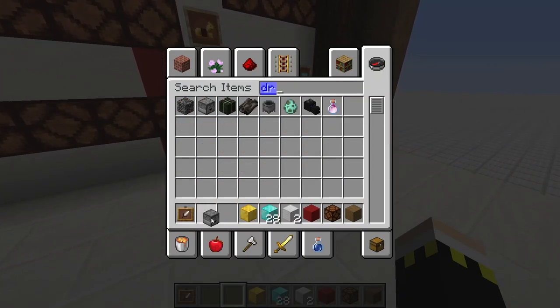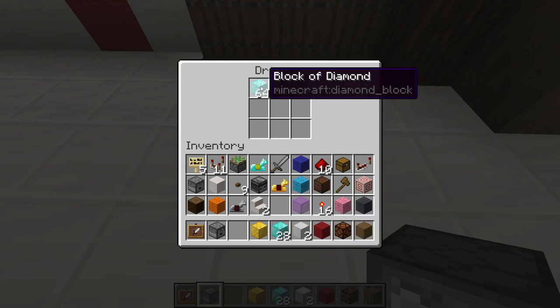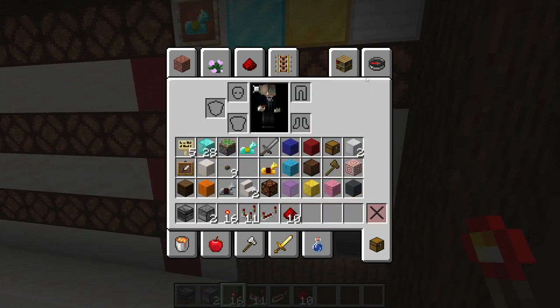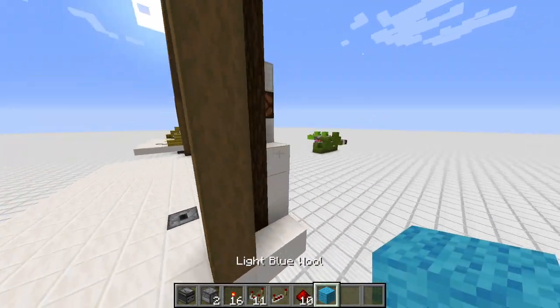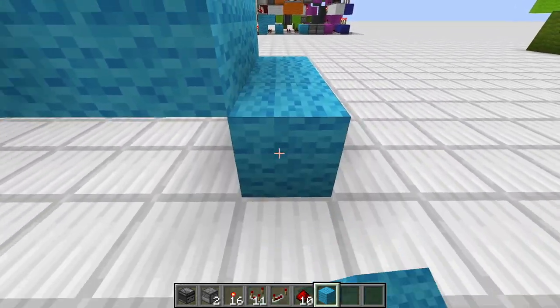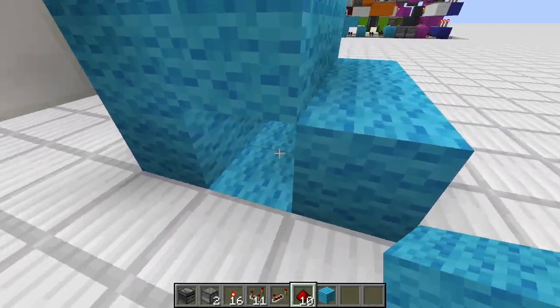We now will grab a dropper — that's where all our winnings are — and simply put in one stack of diamond blocks for the sake of this tutorial. Next up, I want to cover myself in redstone blocks, then grab some light blue wool and start here by going out two blocks, then one block, and another row.